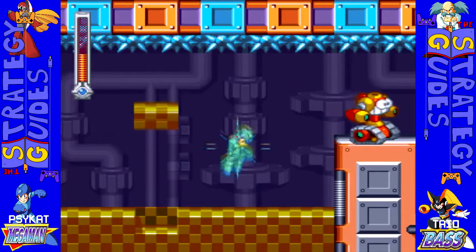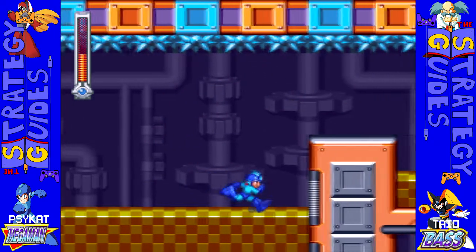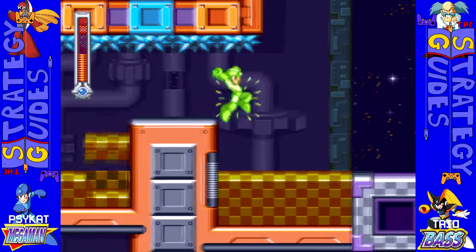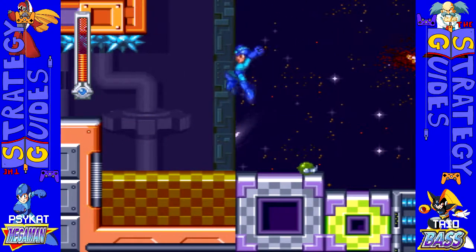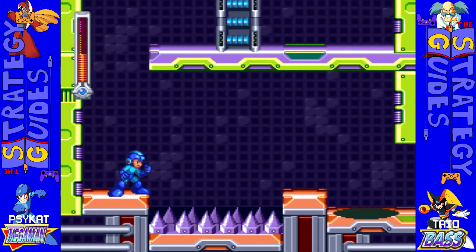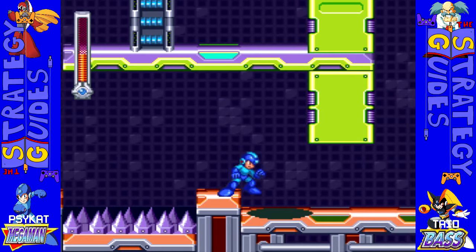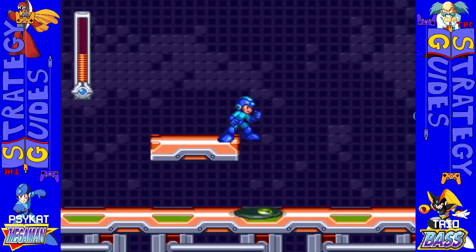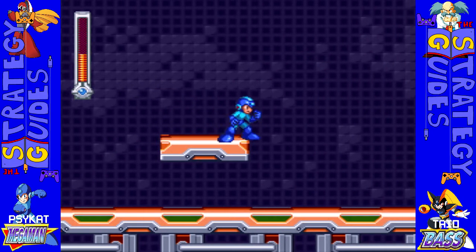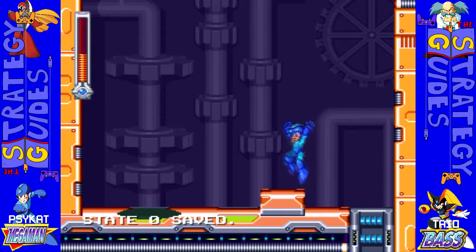I want to make a save state because this place is a bit scary. Hey! You! Come down here! Thank you. Stupid grenade. There — right there — is a fake wall with a CD in it. Ah crap. Thank god for save states.